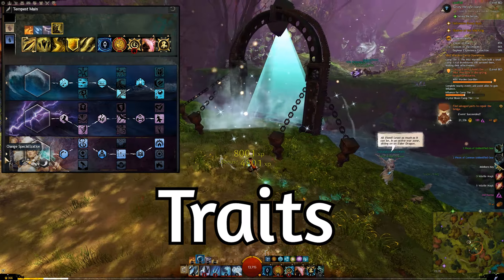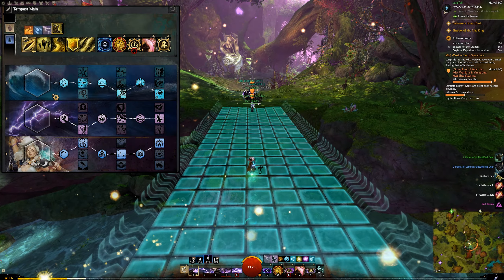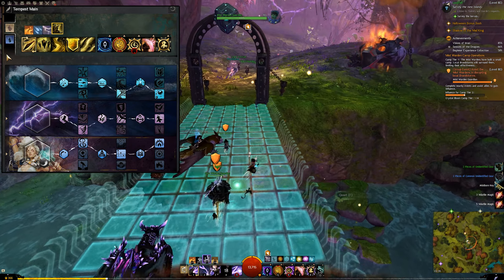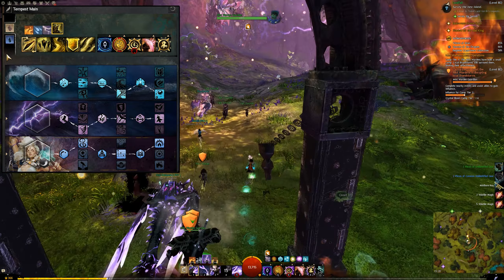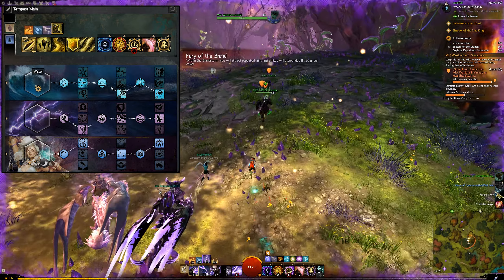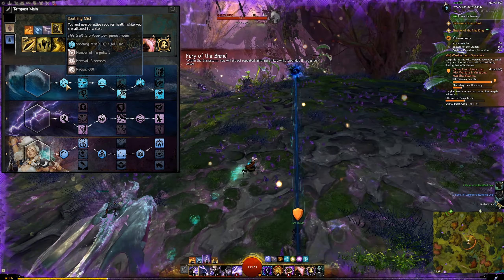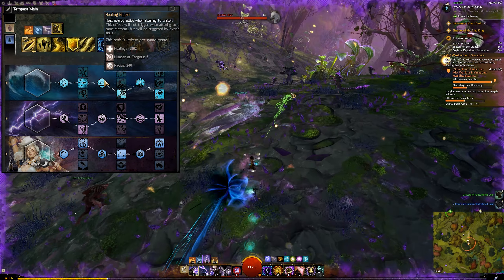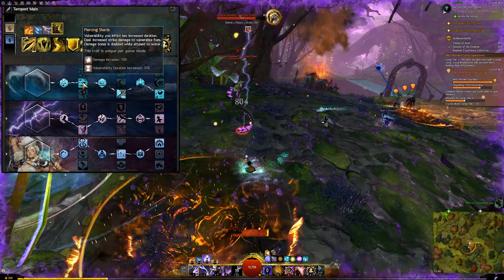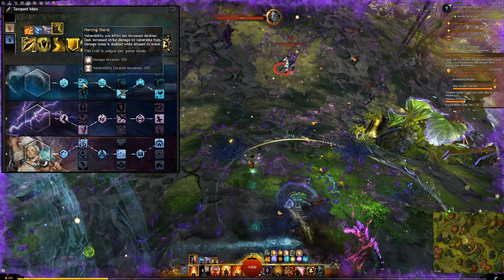As you can see right here, there is no Fire trait line. Although this is a very common trait line for the Elementalist, it does not synergize well with this build. The Fire trait line heavily relies on you having Auras, having Might and Firefields you create. This build doesn't really do that so Water is a more solid option here. In the Water trait line we focus on our defenses and applying Vulnerability. We're going for Piercing Shards since we're going to apply a lot of Vulnerability. We apply Vulnerability with the Glyph of Storms, Overload Air, Lightning Orb and Shatterstone.